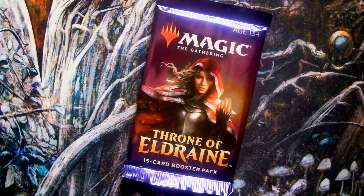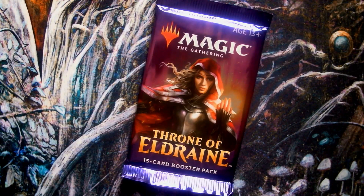Welcome to Packed with Flavor, where we open up a booster pack and take a look at all the flavor goodness inside. Today we're opening up a pack of Throne of Eldraine. Eldraine, often dubbed the Fairytale set, plays with two major themes: the folklore of the British Isles, most predominantly the Arthurian legends and myths, and the folklore of Central Europe, leaning heavily on the Grimm fairy tales of Germany.